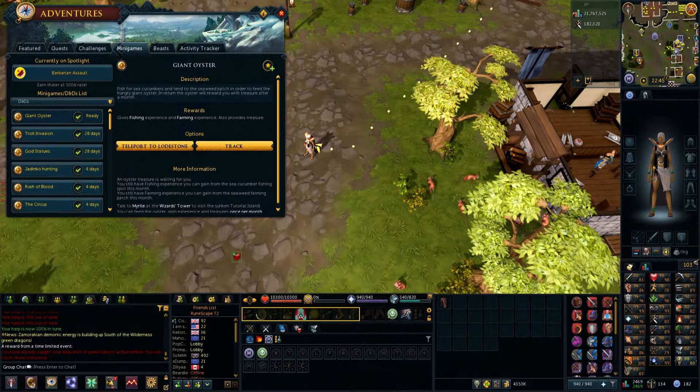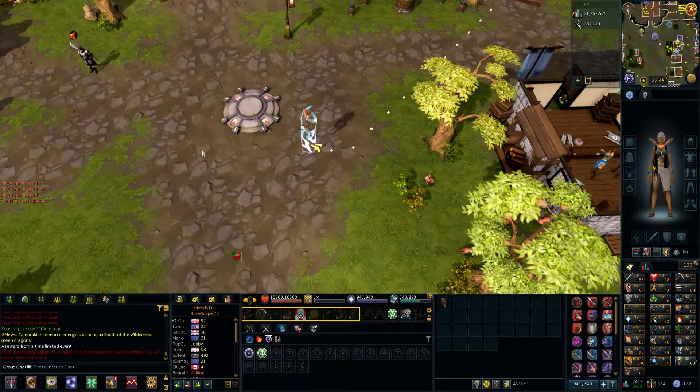Hello YouTube, Rattles here. Today I'm going to show you how to do the monthly D&D for the Giant Oyster. The only two requirements are the 'Beneath the Cursed Tides' quest and having nothing in your inventory. There are two ways to get there.